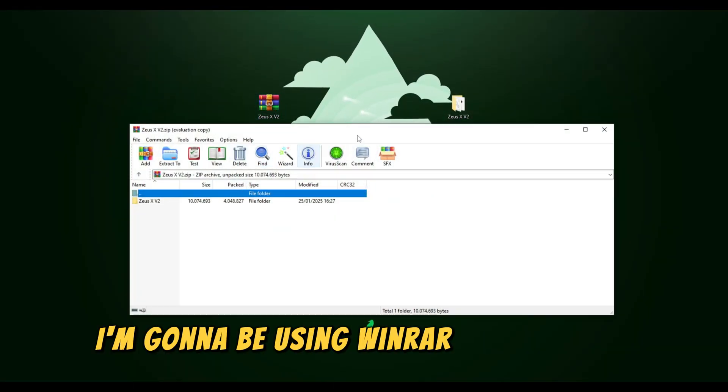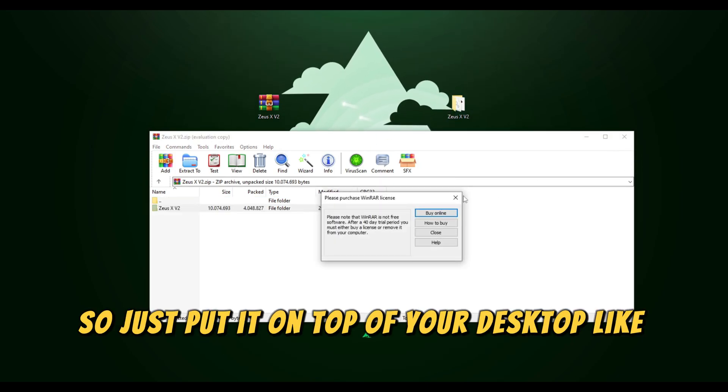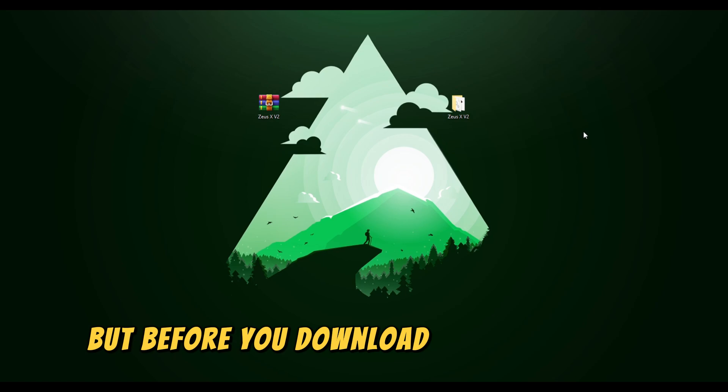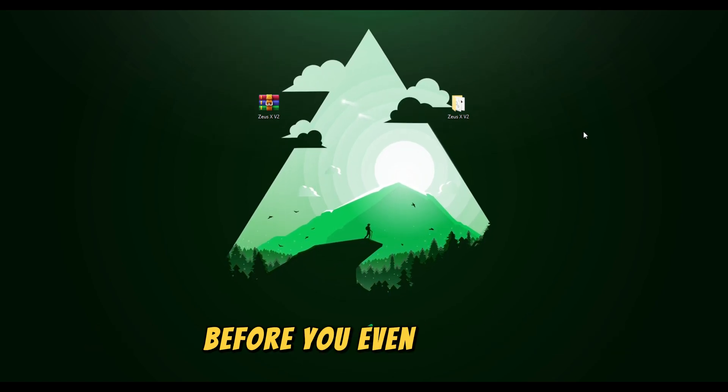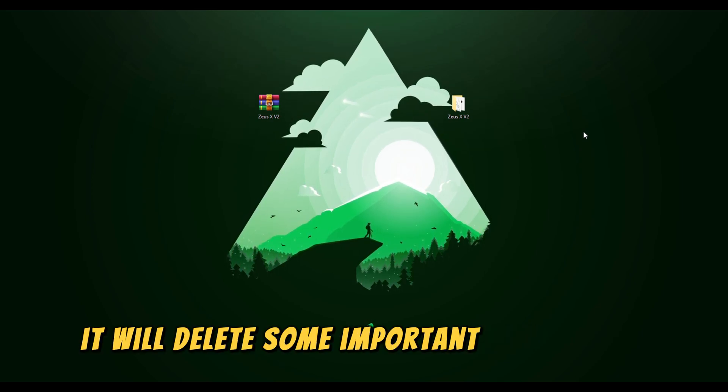After you got Zeus, I'm going to be using WinRAR to extract it — make sure to extract it and put it on your desktop like this. But before you download or do anything, before you even extract, make sure to disable your antivirus, otherwise it won't work — it will delete some important files.